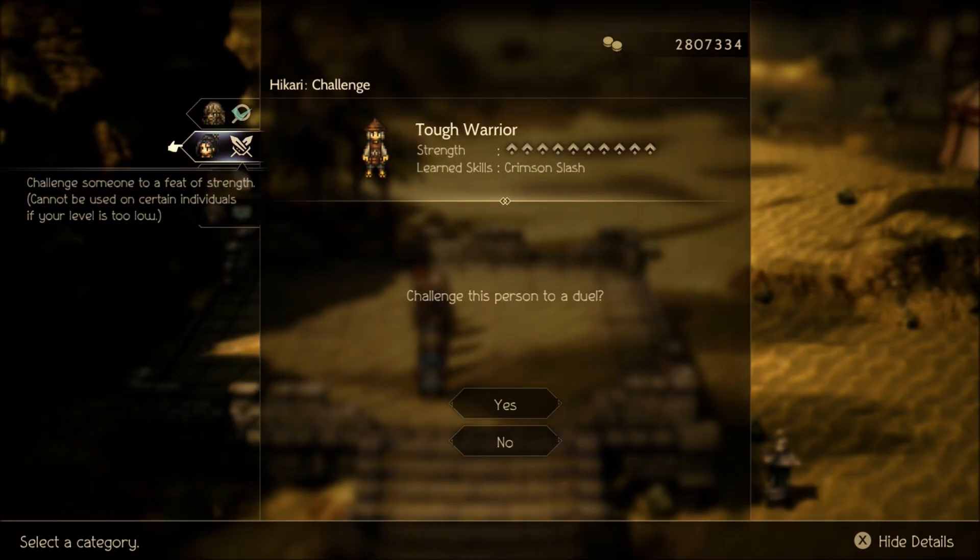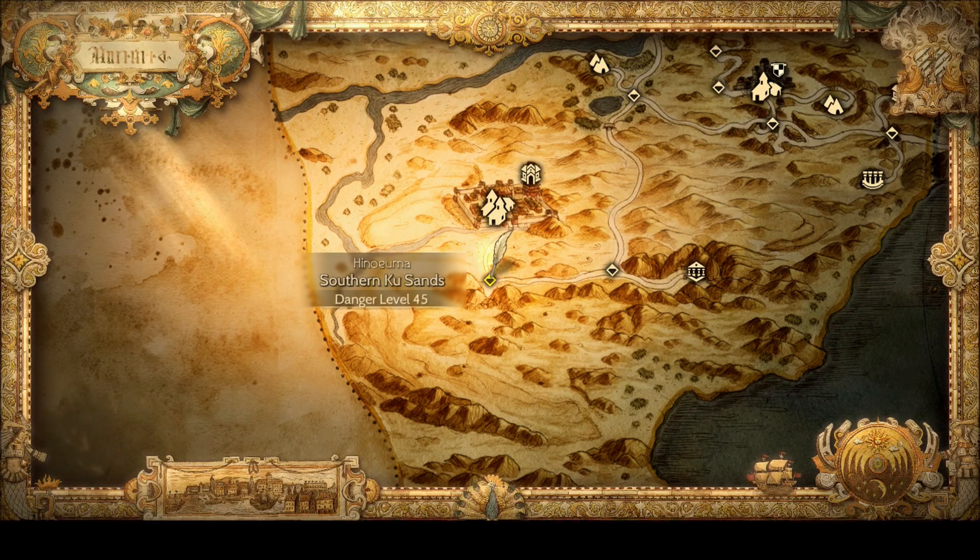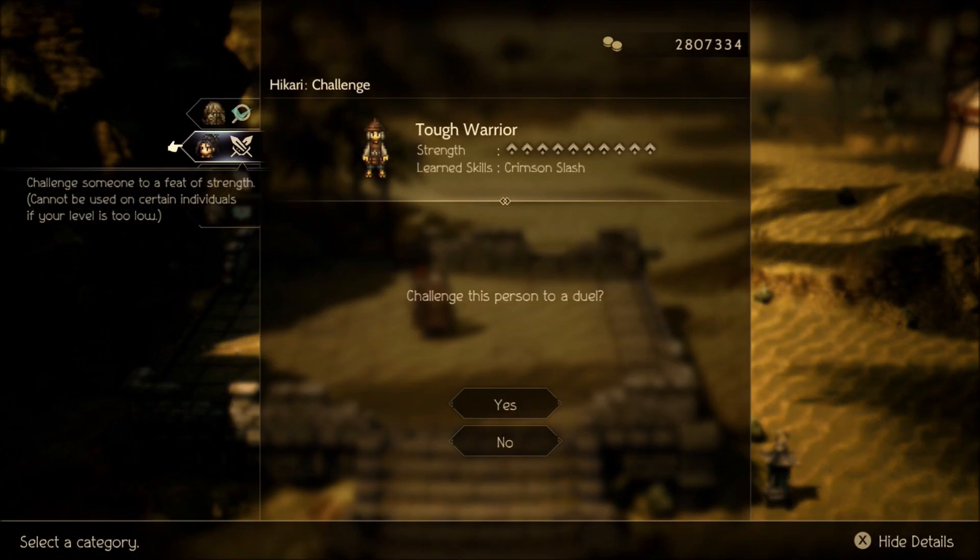Next up is the Tough Warrior. Unfortunately, this NPC is only available in the Southern Kusans after Hikari's final chapter is done, which is a shame. This is kind of a backup skill if you don't have Divine Dual Edge — it's a sword attack that hits all enemies and then deals fire damage after. The fire component is a bit of a problem since Hikari isn't oriented toward fire damage, so it'll be more of a shield-breaking tool.